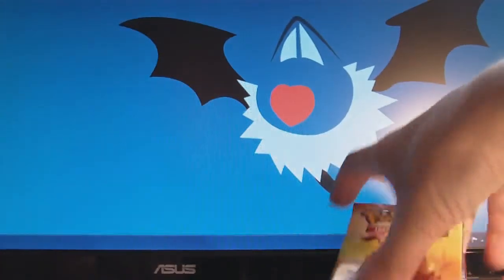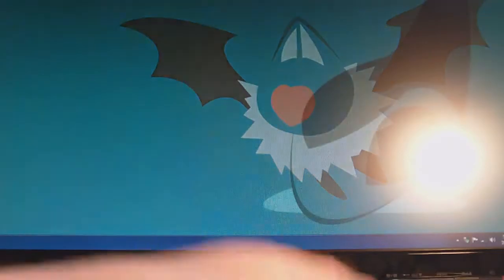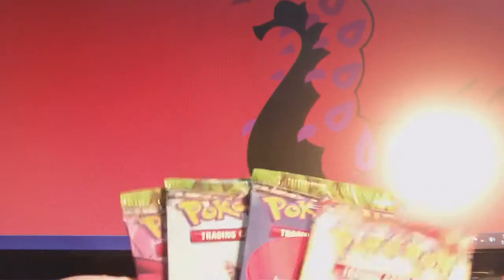The packs we get are one Mysterious Treasures and three Secret Wonders. Pretty cool. Also, the plastic in here is not the usual clear — it's this opaque black going on. It's pretty neat. It's different than what they have now, obviously. So let's go through the packs, starting with the oldest one, which I think is Mysterious Treasures.